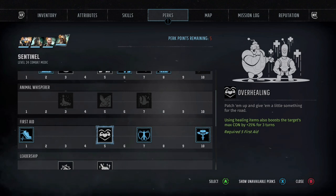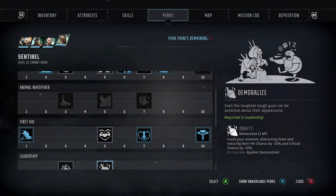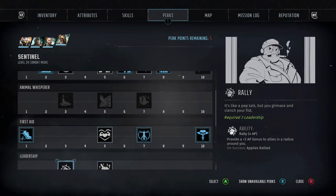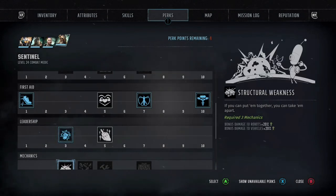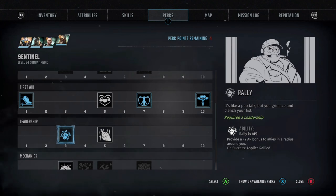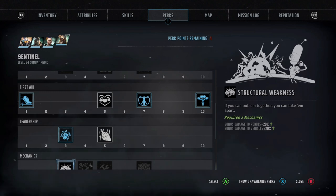I don't really like overhealing so I never bother with it. When it comes to leadership, the only one I'm going to take is Rally. I know it doesn't work right now, but eventually it will — basically it's supposed to give everyone two AP in your party. It doesn't work at the moment but it will be fixed and it will be really good.